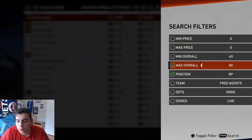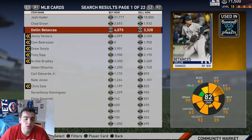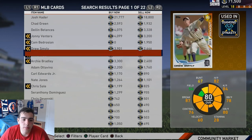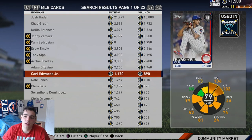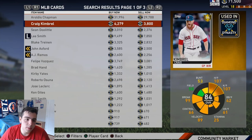Let's kick it up a notch — we're going to go up to golds. Josh Hatter, he's so good. Let's go to closers now, let's peep it a little bit.